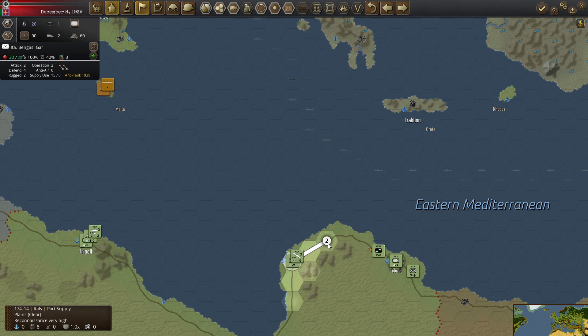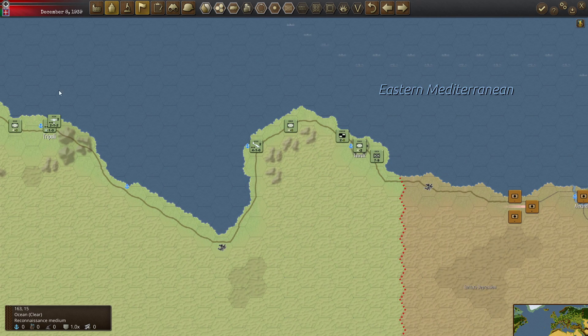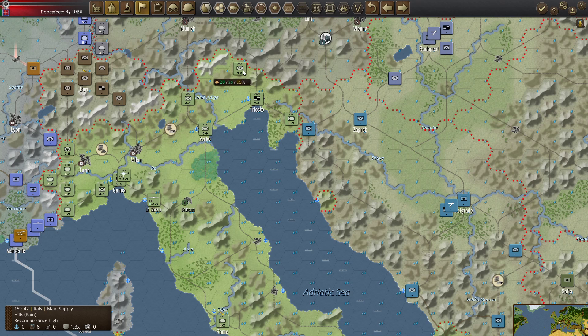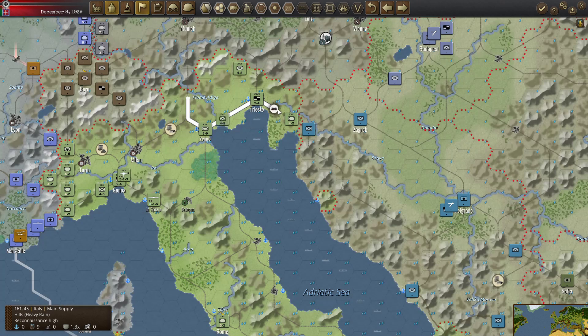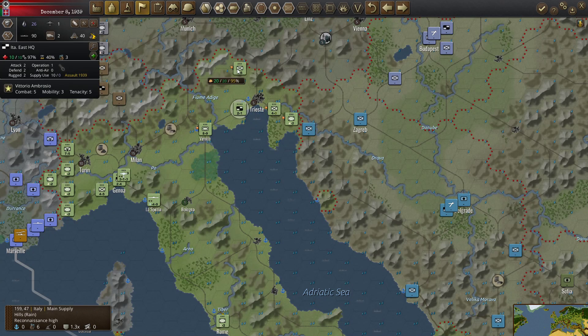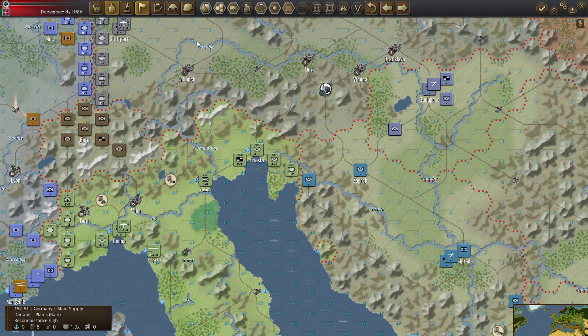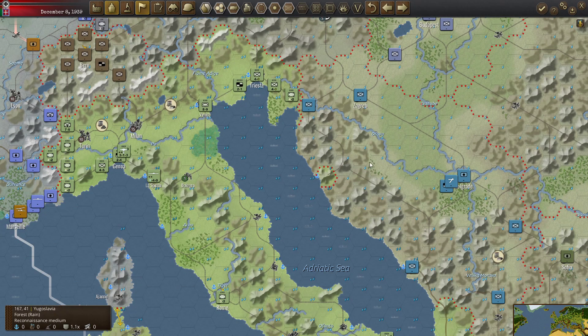We're going to slowly move this garrison force this way and slowly move this one up here. I just sort of want to get over here and suggest we're threatening France — maybe we can convince them we are. Over toward the Yugoslav border as well, we'll be moving to be ready for those operations. Maybe we should send some units over here; they're in supply via the port and could cut the rail links early on.